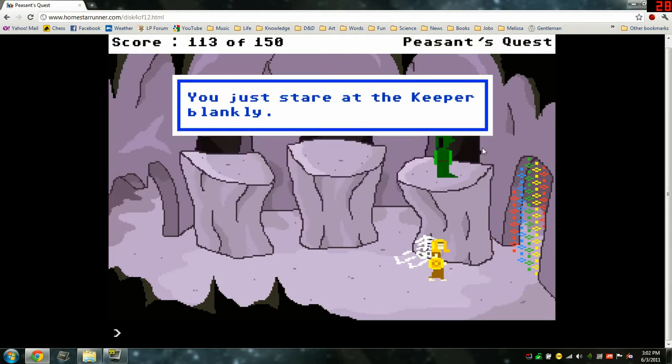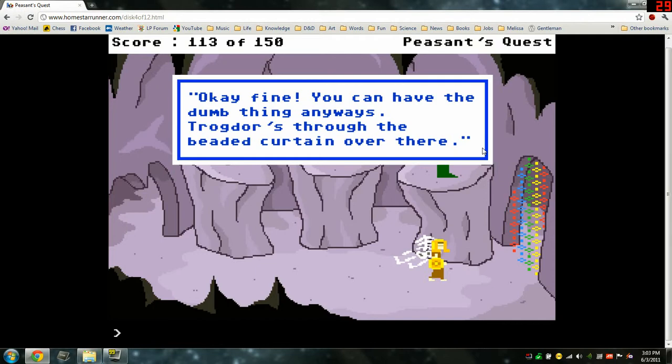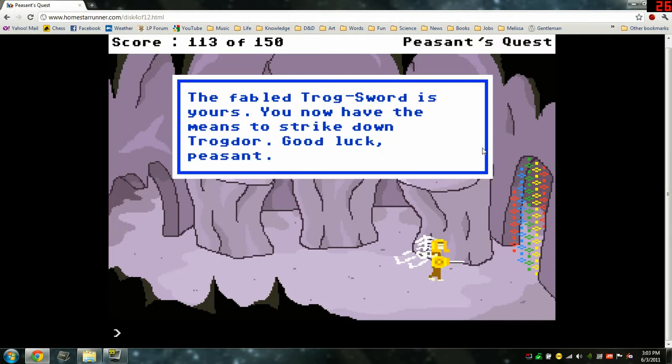You just stare blankly at the keeper. Okay, fine. You can have the dumb thing anyways. Trogdor's through the beaded curtain over there. The fabled trog sword is yours. You now have the means to strike down Trogdor. Good luck, peasant.